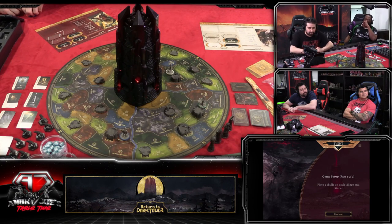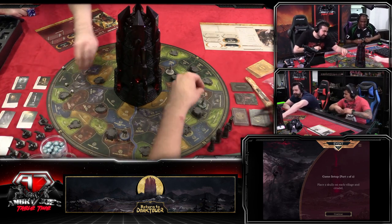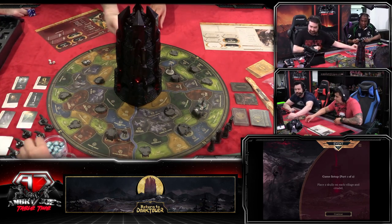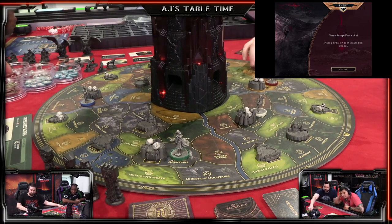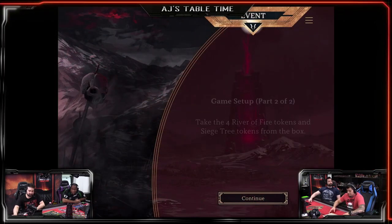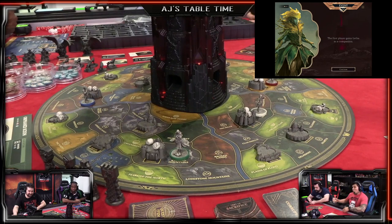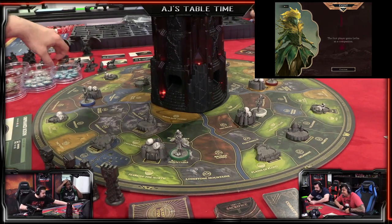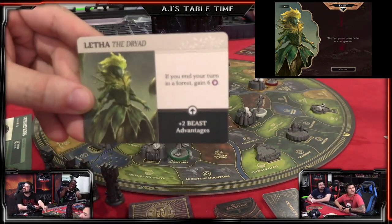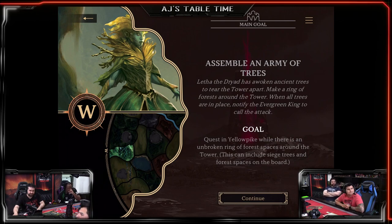Game setup part one: place two skulls on each village and citadel, then place two little skull tokens on citadels. We also need to take four river of fire tokens from the box. The first player gains a companion - the Children of the Court companion - who follows around the first player and gives plus two beast advantages. We also have a companion quest: make a ring of forests around the tower including siege trees and forest spaces.